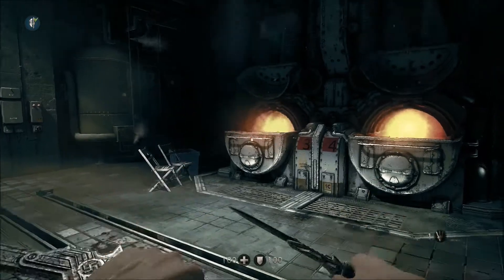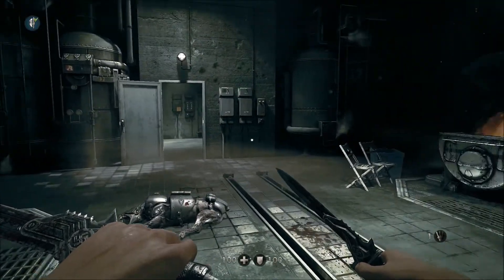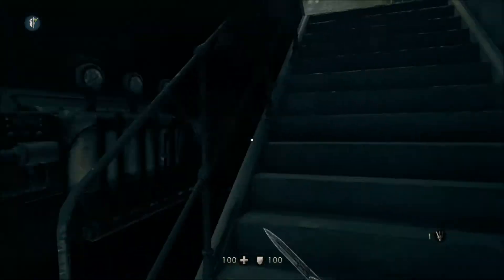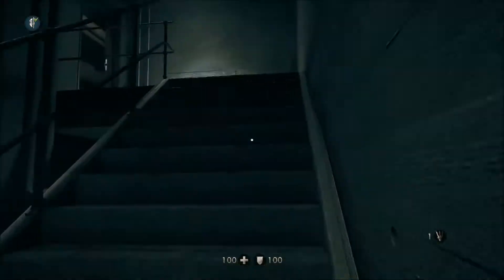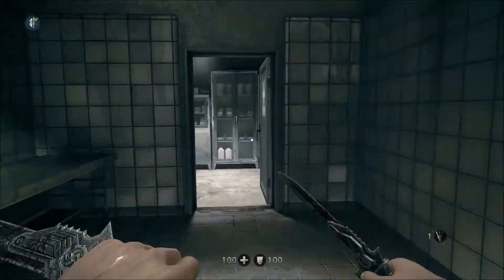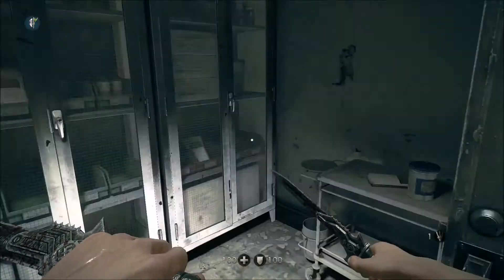Once you've been captured by the Knife and you've woken up in the furnace and escaped, take out all the bad guys and run up the stairs. There are going to be quite a few collectibles in this little segment. Up the stairs, immediately turn to your right.